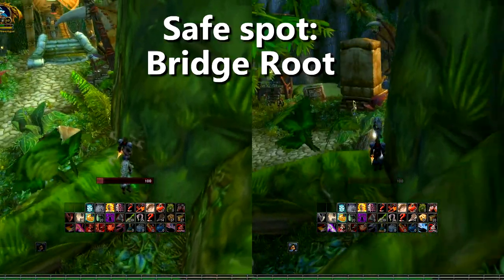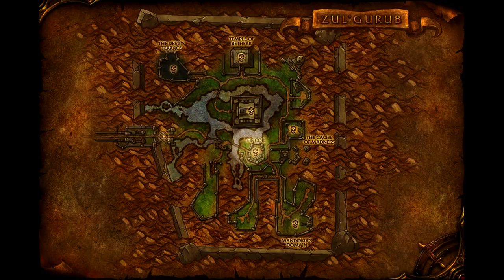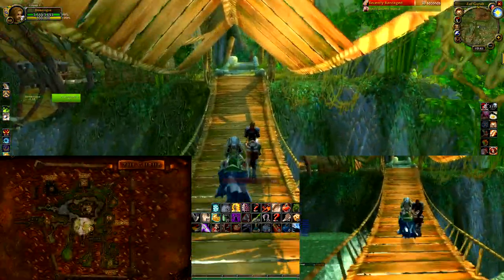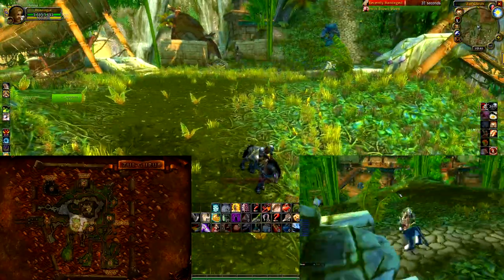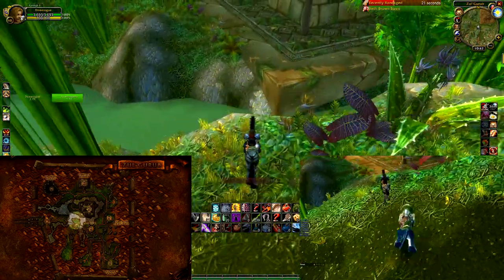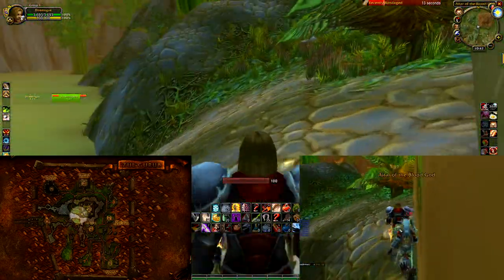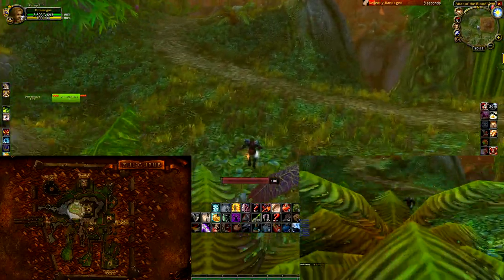We just showed two different ways to get to our first safe spot, the bridge route. The one on the left is faster but riskier, while taking the river on the right is slower but safer. From the bridge route, we head back over the bridge and hold right to avoid the mobs on the left. Look towards the middle where Hakkar lives and take a running jump over the water. You can exit right at the corner of the altar. You'll probably aggro a fish in the water, but as long as you're out, they're harmless. Watch out for some wind serpents that pat around the altar though.